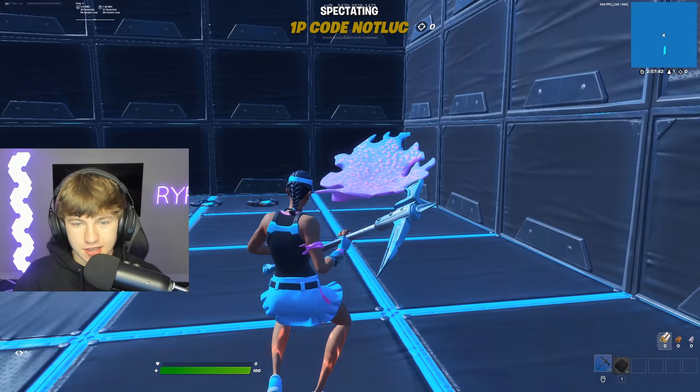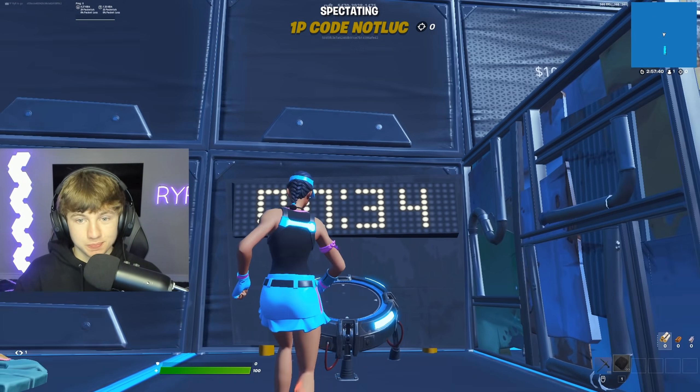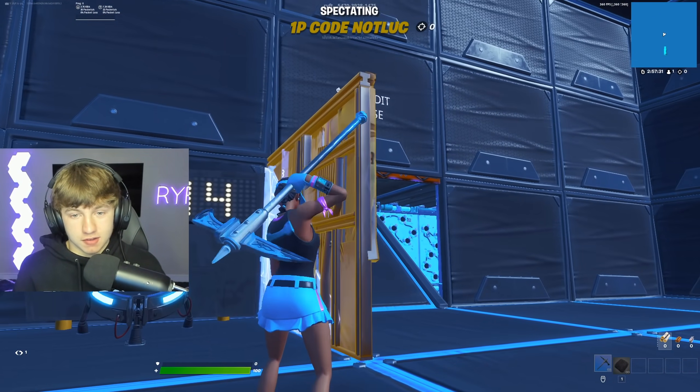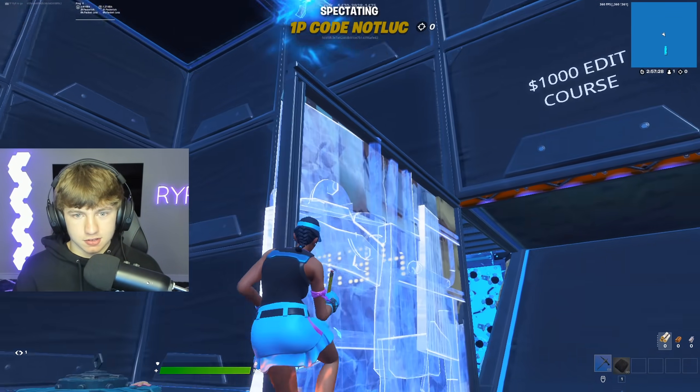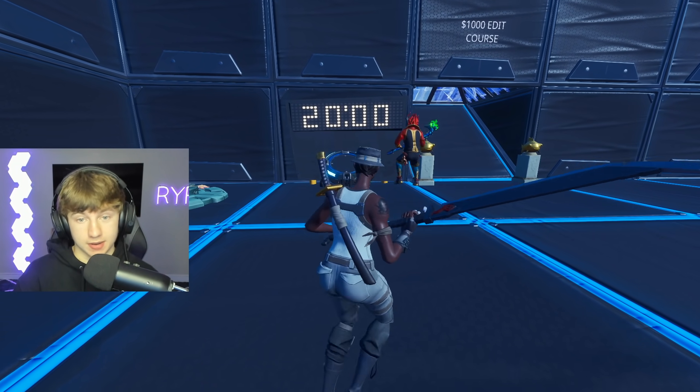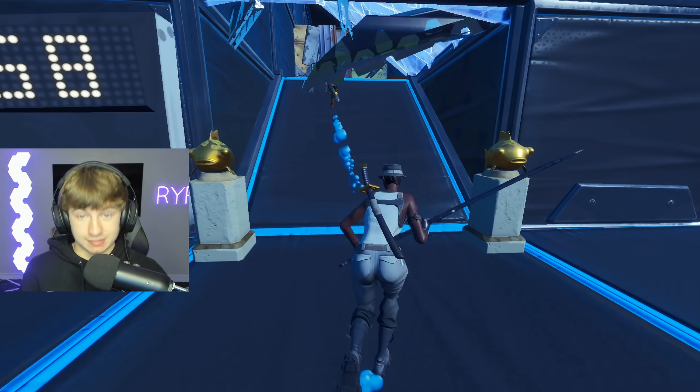Luke actually completes the course — he hits the timer. He barely made it, but he knows he got last place. Walker destroyed him about 18 minutes faster. The creator says he'll show Luke the footage of Firewalker's run, calling it literally the most insane thing ever.